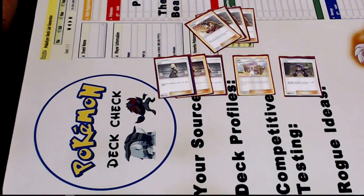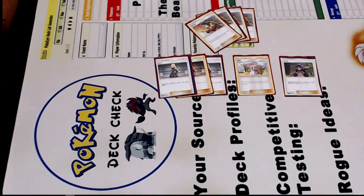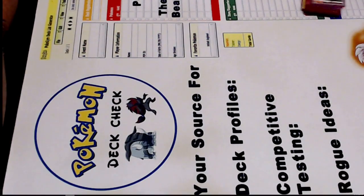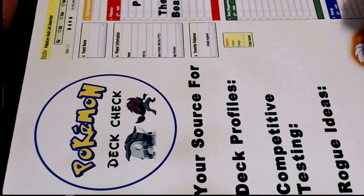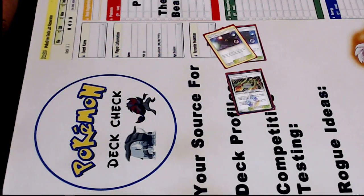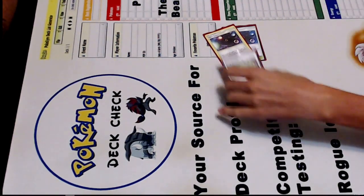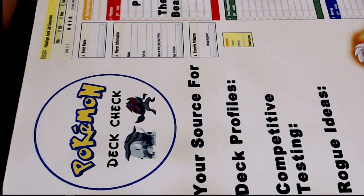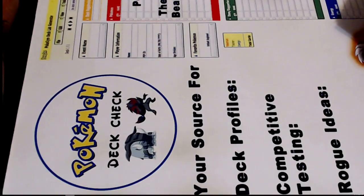I feel like there's not much more to say. There's not really too many versatile supporters. And stadiums: two Ultra Space, one Heat Factory — that's the winning combination. There's no reason to change it. It works. Winning formula. So forms of search: you've got the two Ultra Space, three Cherish Ball, and four Mysterious Treasure. More than enough. It's been working ever since the whole deck started.